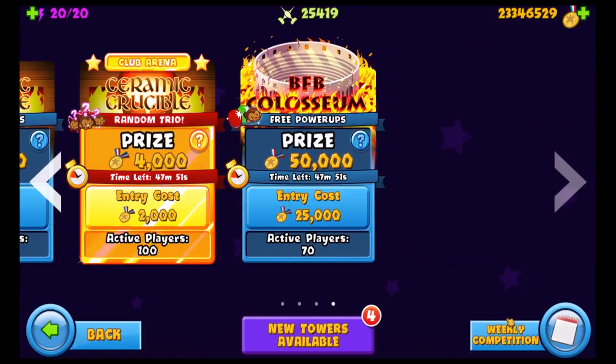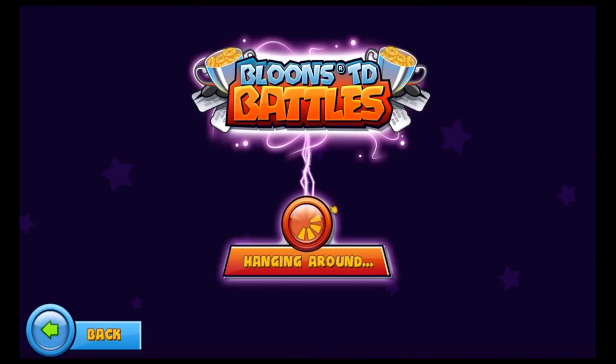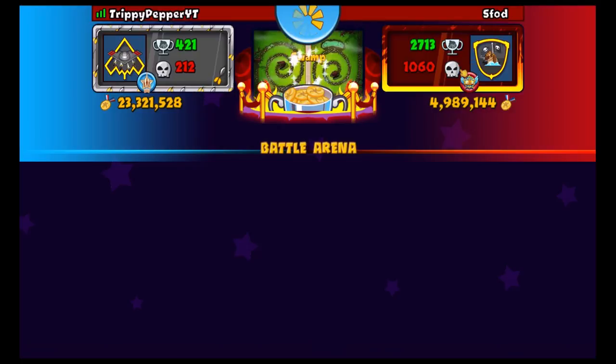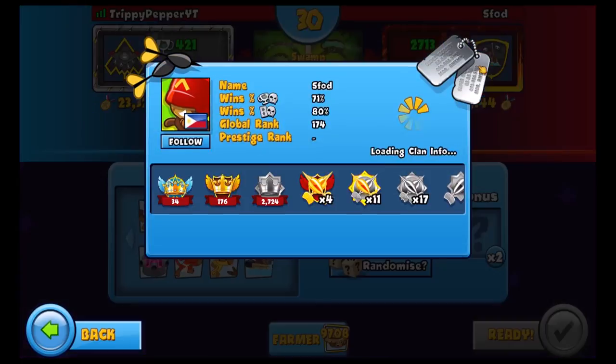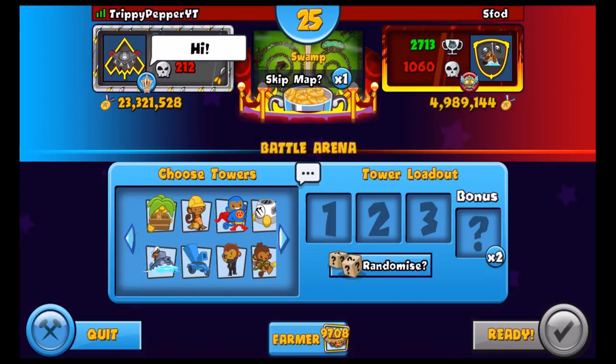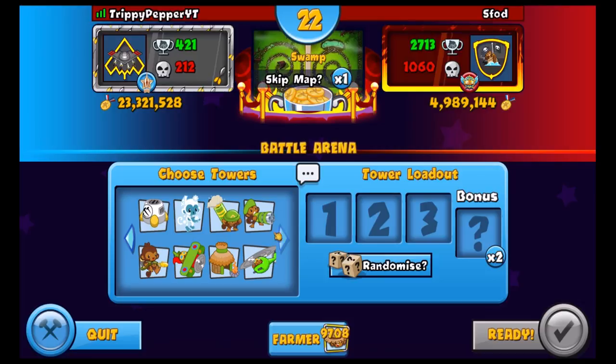Let's jump into another game - remember it's BTD Battles Coliseum so these should be the best players in the game and we're winning. That guy wasn't too good I guess - he had a 66% win record, same as me. We're against someone whose name I can't see because my recording thing is in the way, but it looks like this guy is really decent. Hopefully he realizes I'm not trying and I'm going for the most ridiculous strat in the game.